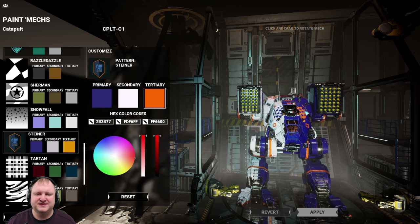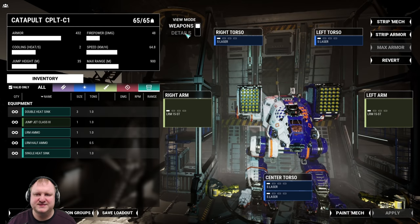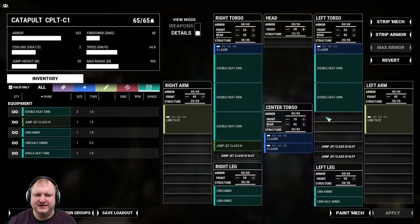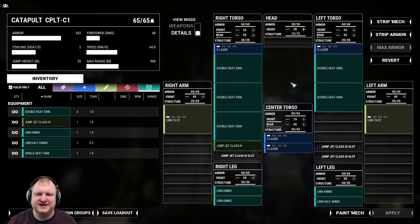Alright, that explains the loadouts. Let's have a look at this particular loadout that we'll be playing today. We have four small lasers for point defense and two LRM15 stream launchers. The devil is always in the details, so let's have a quick look at the innards of this mech — right arm and left arm LRM15 stream, but you can just use a normal LRM15 as well.